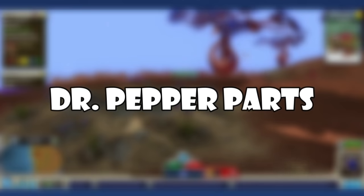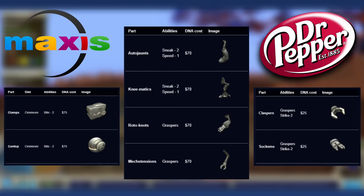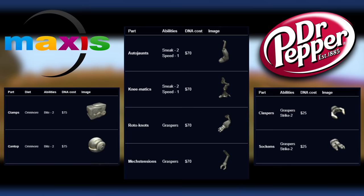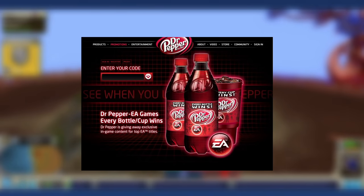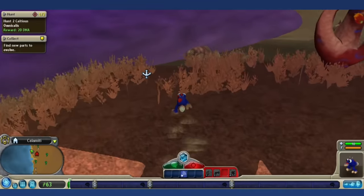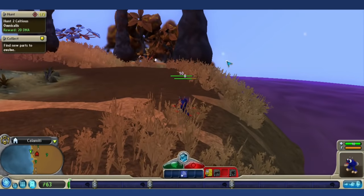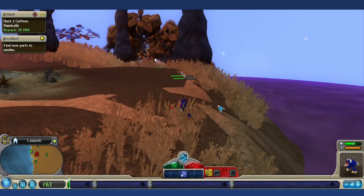Dr. Pepper Parts: Back in 2010, Maxis and Dr. Pepper released a promotional expansion pack consisting of robotic parts usable in the creature stage. You'll never be able to unlock them outside of mods or hacks. To unlock them legitimately, a player had to buy a specially marked bottle of Dr. Pepper at participating Taco Bells and Arby's, enter the code from the cap or cup into the official Dr. Pepper website — and also be an American, and not from Maine for some reason. The deal ended December 31st, 2010, and Maxis and EA should have just released them in a patch for free.